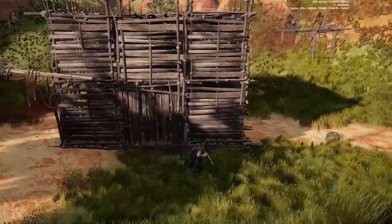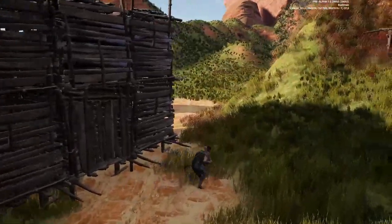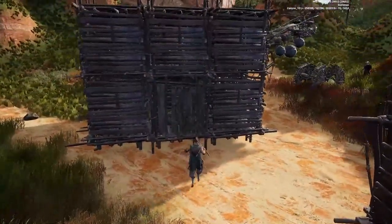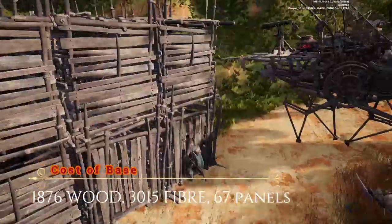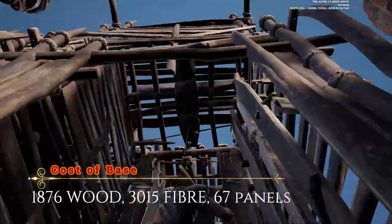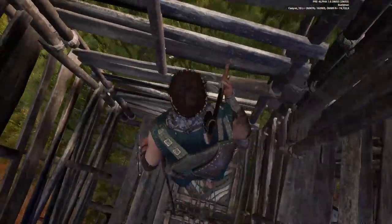First, we'll take a look at the completed base in all its glory, then I'll show you step by step how to craft it. This specific base is designed for a dinghy and comes in at a grand total of 67 panels — the dinghy can hold 70 panels. The cost to make it in light wood is 1876 wood and 3015 fibre, but it can be made in stages so you're still protected when gathering materials.